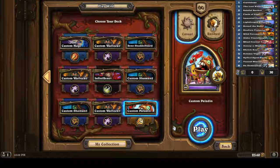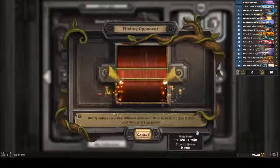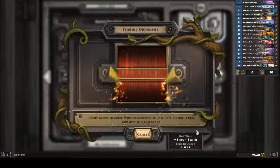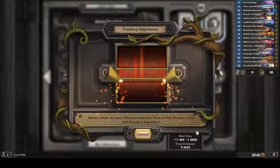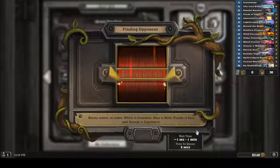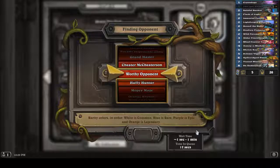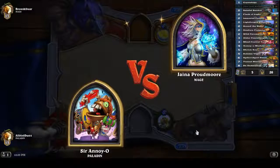Hello everybody, and welcome back to yet another Hearthstone Deck Spearmint. Today we are going to play an Undertaker Paladin. If you haven't seen an Undertaker Paladin before and how it works, you just want to get at least one Immortal Prelate death to go off, and then you want a bunch of other Death Rattles that you want your Undertaker to have.